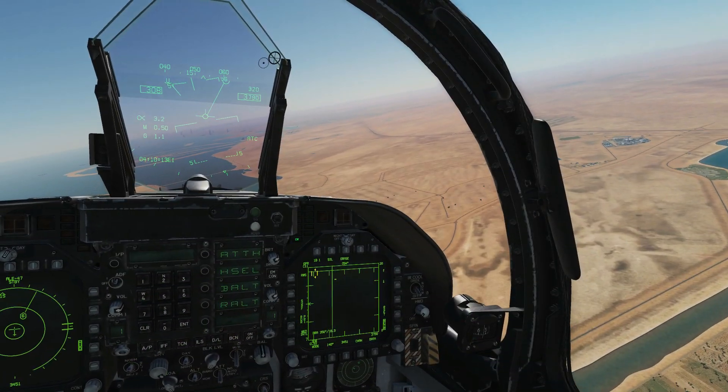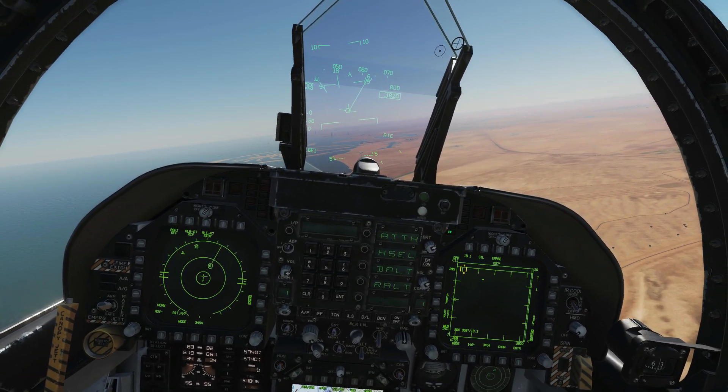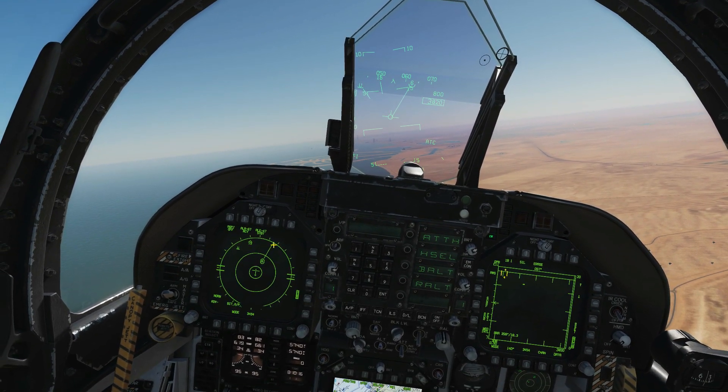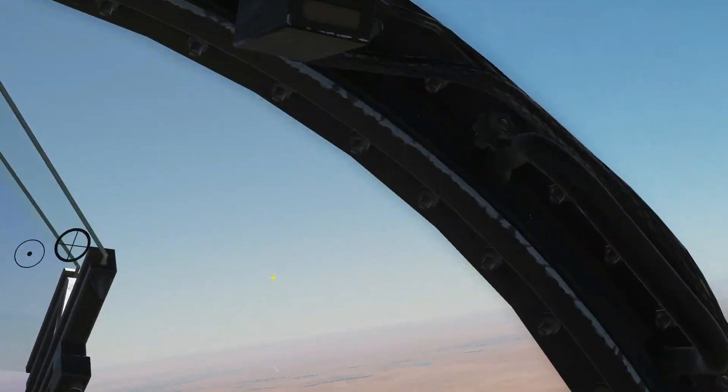We can see this guy has a lock on us because his tag is longer and it's flashing. Now we've got the audio warning that he's fired on us — we've got an extended tag, the tag showing which direction the missile is coming from, and the symbol is flashing. Let's see if we can see the missile — there it is.